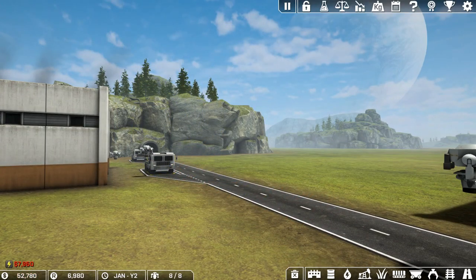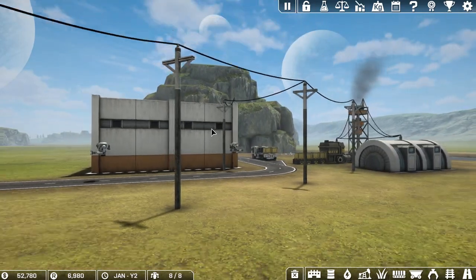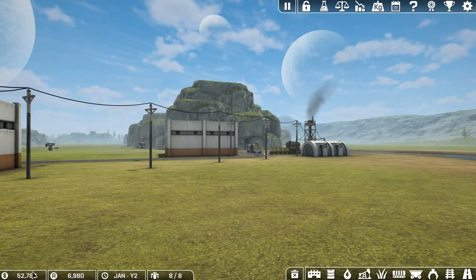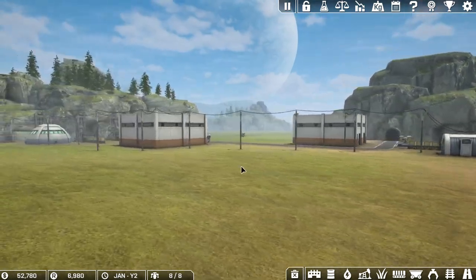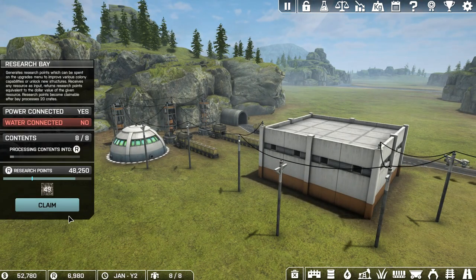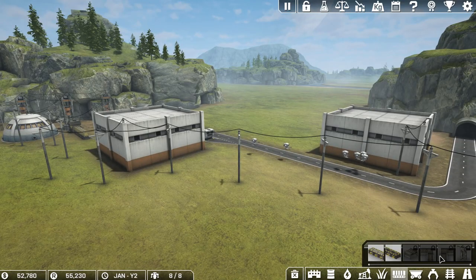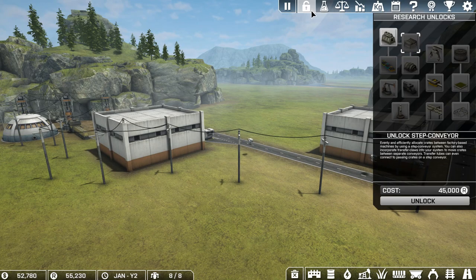Hey everybody, it's BC here and welcome to another episode of Automation Empire. I've been sitting here letting the funds build up and the research build up. As you can see we have about 48,000 so we're going to go ahead and spend that because we're going to unlock something today. I want to get the step conveyors and see if I can stop these drones from flying back and forth all the time.